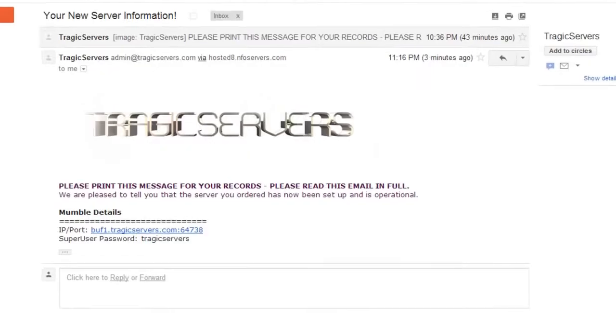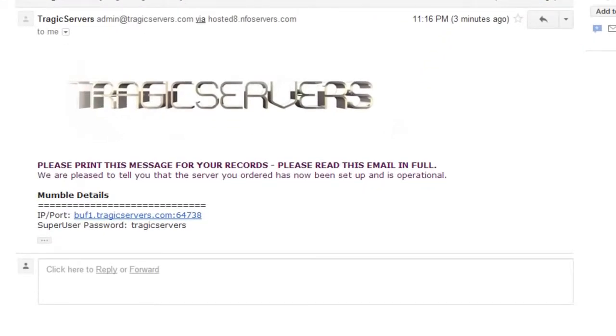The next thing I want to talk about is the email you get. You will get an email that looks something like this from tragicservers, and it will tell you the details for your server and the details for your mumble control panel. I don't have the details for the mumble control panel because I didn't actually buy this server — Tragic just gave it to me for this tutorial. But you'll have more information in this email.